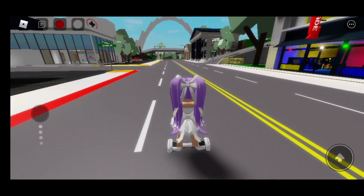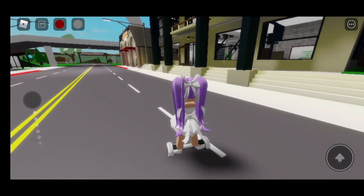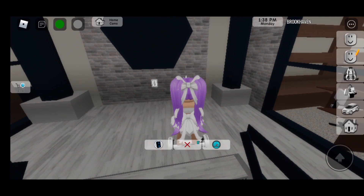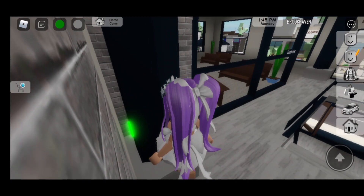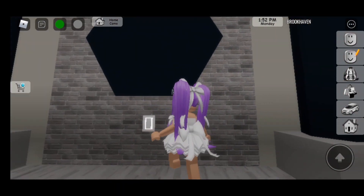Now, the first step is to go to the new town hall, which is right over here by the fire department. And now that we're here, we're going to go inside. We're going to go upstairs. And there's a new button. This is the first new button right here, the green one. With this green button, I actually figured out how to activate it. So to do that, just press it, and it will open this right here.